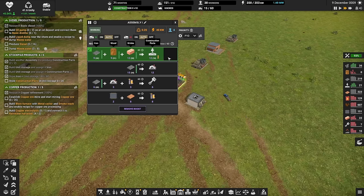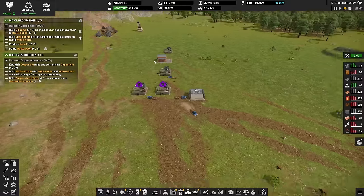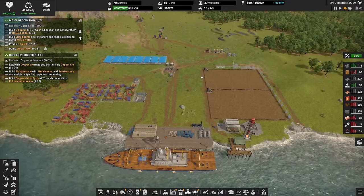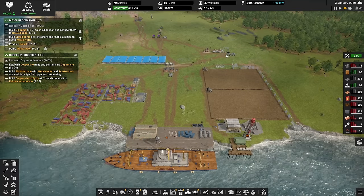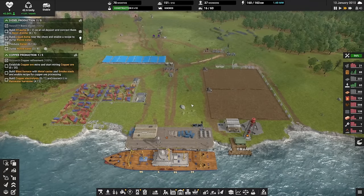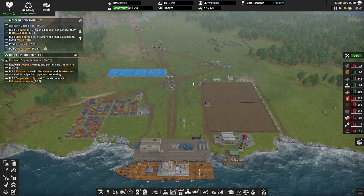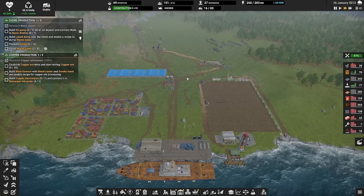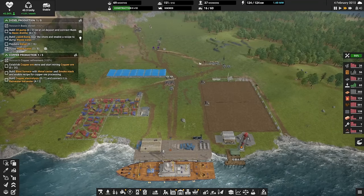Then it wants us to do copper production — something I always wait too long to get started on. Let's try not to wait too late this time. We've gotten enough here. Once we have 20 construction parts stored, that quest is done. Now what do we need to do? We have a nice little colony. We need to build oil, tap the coal mine for better coal production instead of just using wood, build copper, repair the shipyard and the ship. So there's a lot to do. Most importantly, we'll start working on belts, because belts are really what gets the whole thing going and automated. Right now we're using a lot of trucks — more trucks means more maintenance and more diesel, putting a strain on everything.